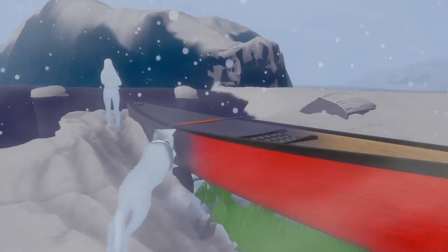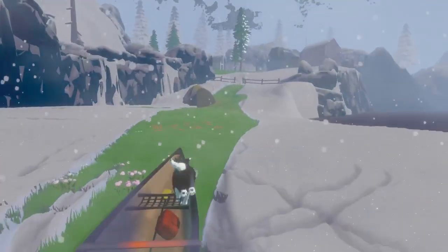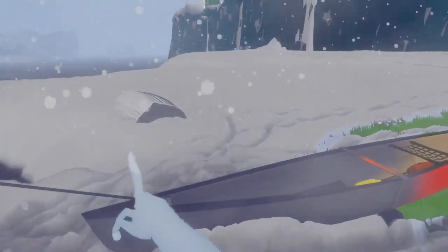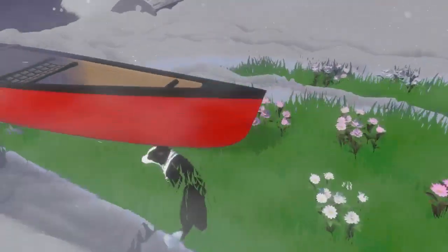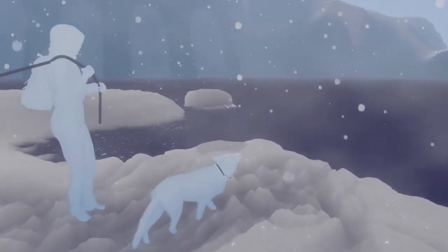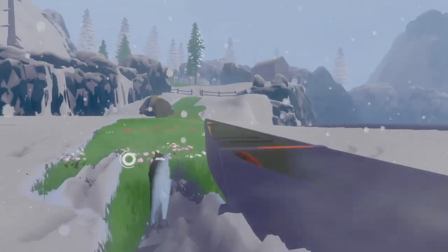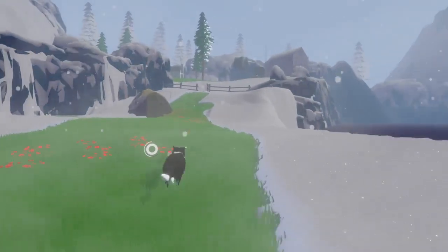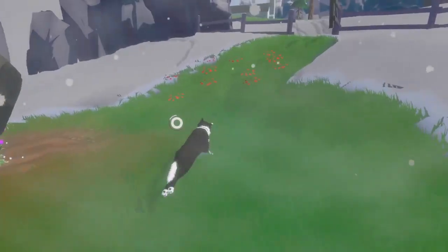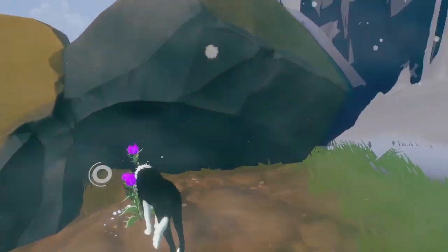Even if you jump in the canoe — I just glitched under it — even when you're in the canoe and hit X or Y, there's no way to trigger this. You can see it brings color to the canoe — see how it's red on this side and then you're in shadow. You need to clear this whole path with the flower but it needs an extra two seconds, and I'm so pissed off because I've wasted so much time on this game-breaking bug.